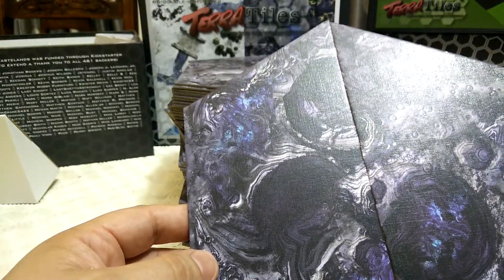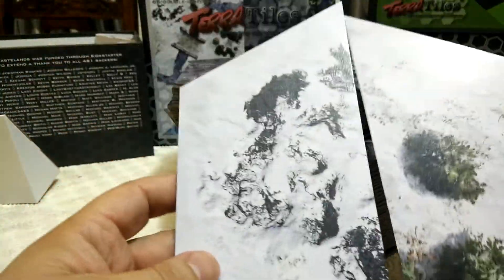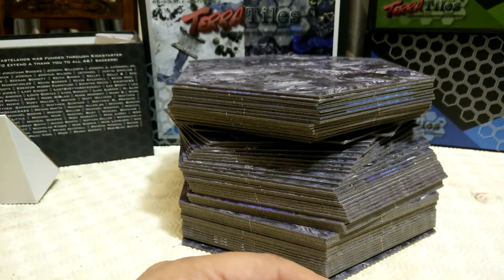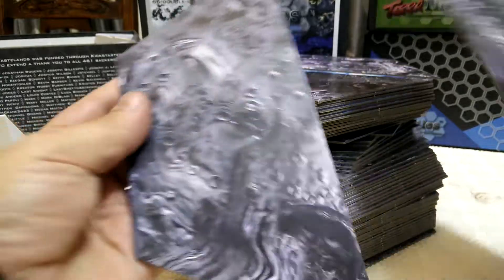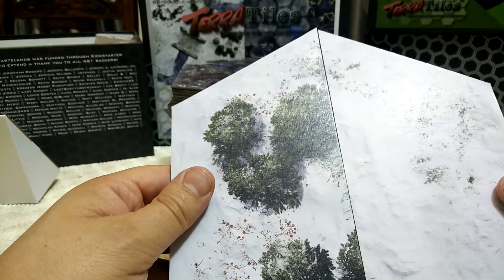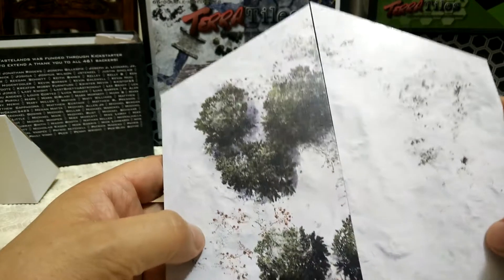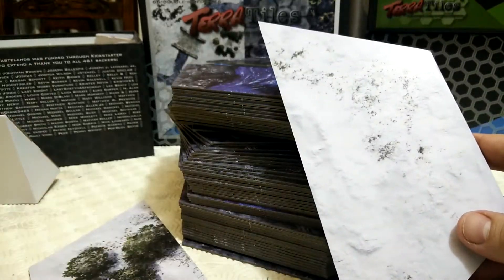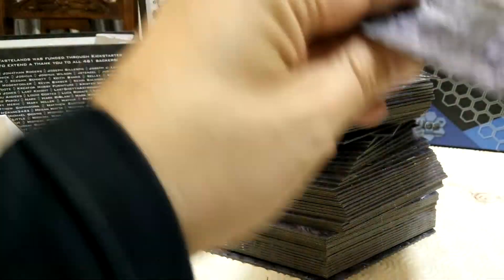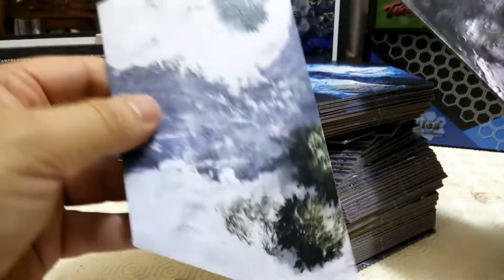You've then got your half tiles which go together to form a reasonable picture, and then on the reverse side you've got your sort of snowy waste. So you've got this sort of weird alien-esque world — very sci-fi or corrupted fantasy setting. The details are pretty nice, it's a lovely artistic style. The snow stuff isn't necessarily coming up very well on camera here, but there's some really nice detail of snow drifts in there. And of course the great thing with these is when you lay them out you've got a really nice looking gaming board.